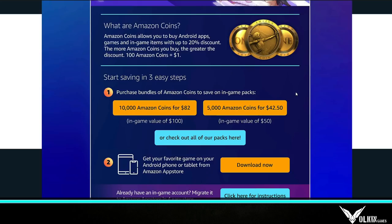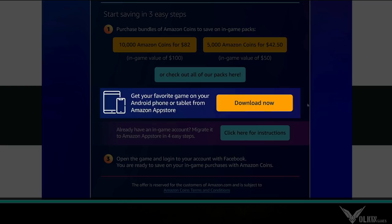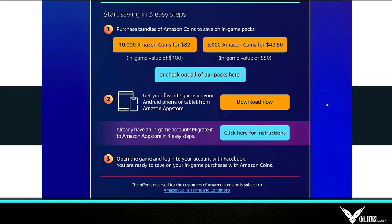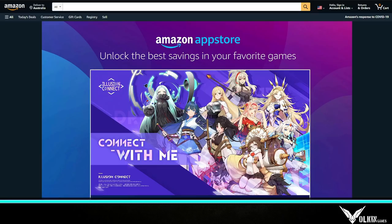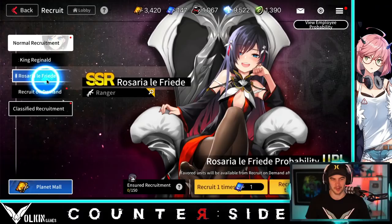If you buy 10,000 Amazon coins for $82, that gives you in-game value of $100 — essentially saving $18 on your purchase. You can then exchange that for $100 worth of in-app purchases. If you need help installing the App Store, they have instructions and a download link on the page, or I've made a walkthrough video linked in the description. To all the OGs from Illusion Connect and anyone on other gacha games on the App Store — jump in, you're saving money on packs you'd buy anyway.